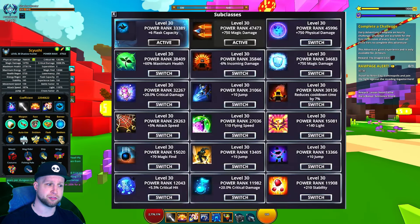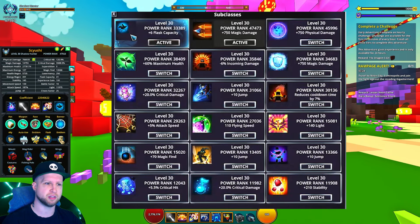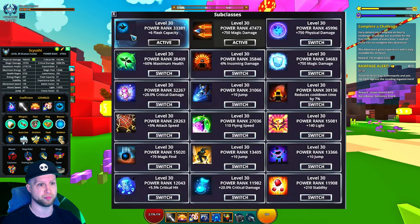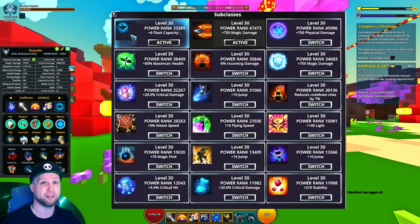The best subclass ability for Shadow Hunter is going to be pretty much the same subclass abilities you'll use on every class. I always use the Knight subclass ability because I like the extra flask capacity, and more particularly I like the mount movement speed — even though I don't spend much time on my mount, those few precious seconds I do spend on it, I like having the movement speed.